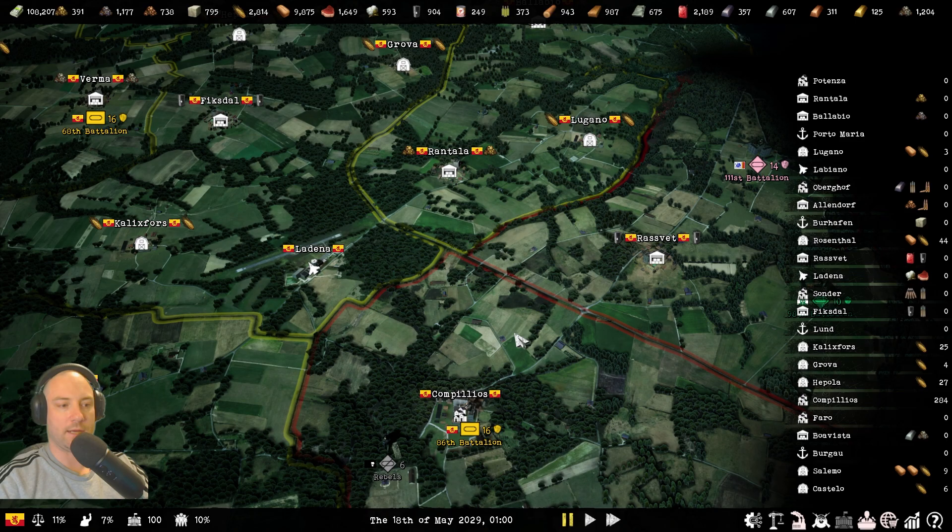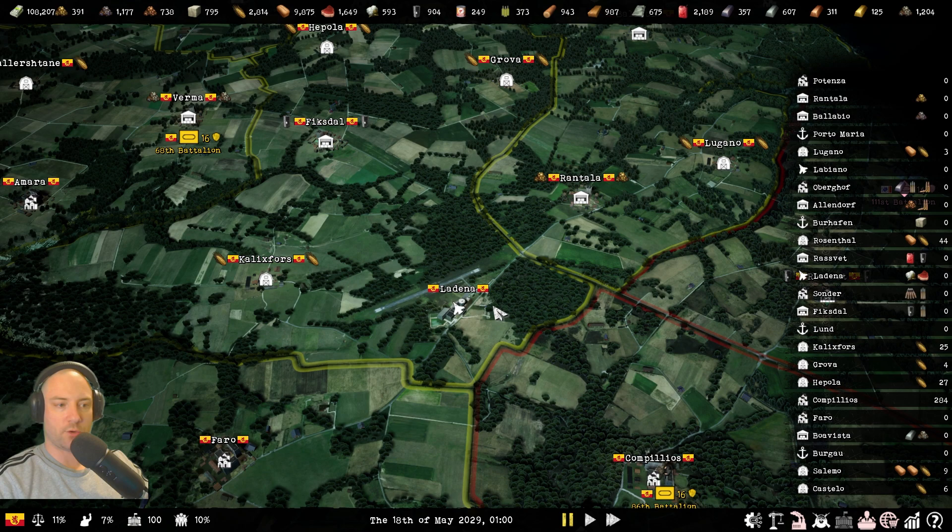We're going to start off by talking about the menu — your option settings — because there are some settings in here that can greatly change the way you play the game. So we go into Options, then Gameplay. First thing we have here is difficulty. I play on Realistic. I'm not sure if that's the hardest — Realistic has always been the most difficult setting you can put it on, but we do have Expert as well. I just play on Realistic.